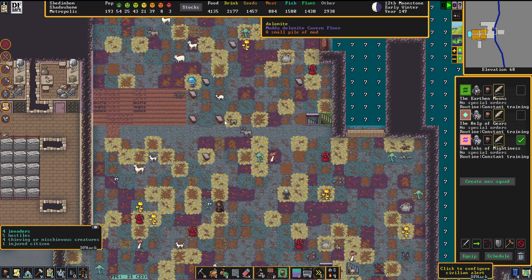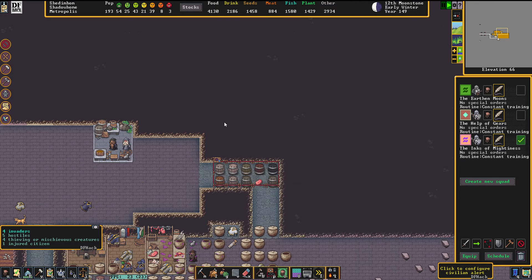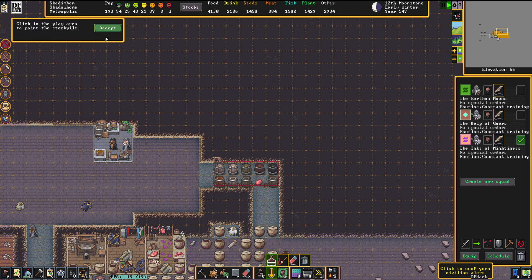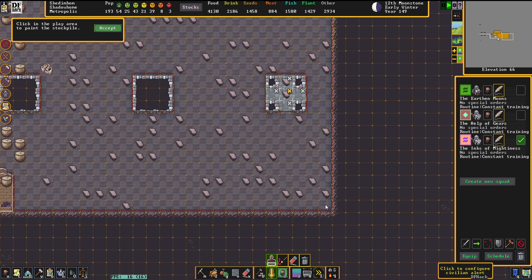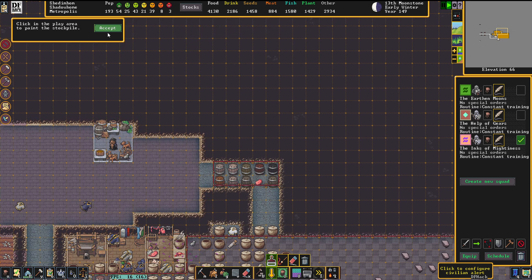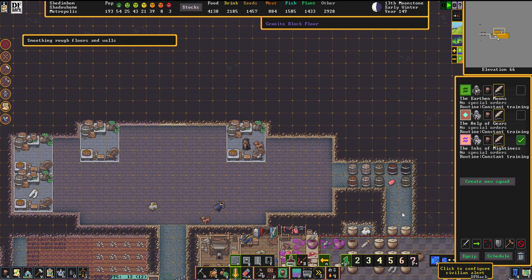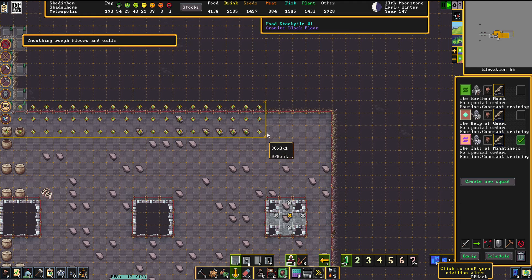Looking around here, I'm very, very happy with what I see honestly. Most of this place works out extremely nicely. I have finished pretty much all of the big goals that I set up for myself — even the workshop areas look nice. I feel like I did my job here really, really well.